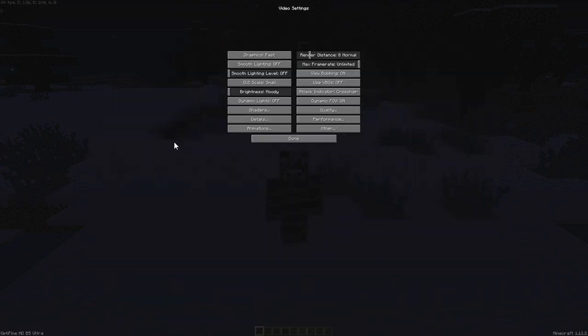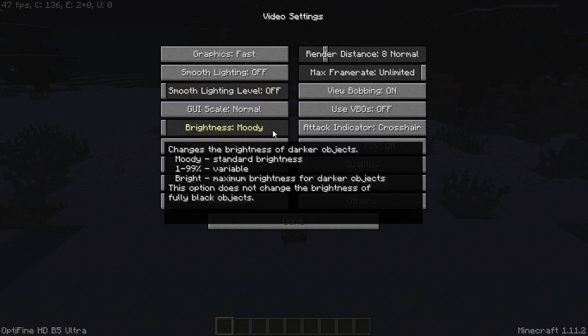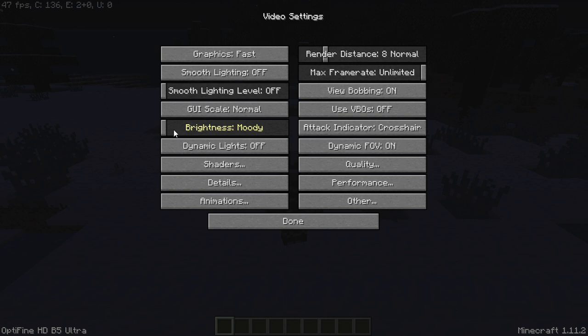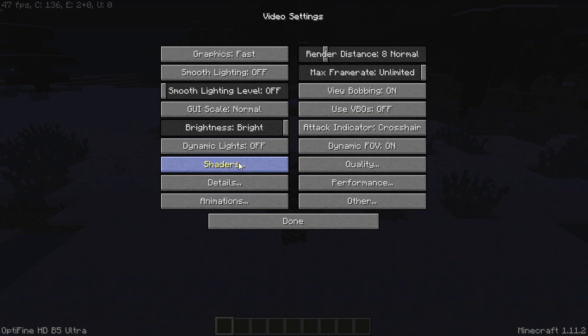Set GUI to Normal — that probably just got really small for you. Brightness, I think this doesn't really matter but I'm going to turn it up all the way. Dynamic Lights, off. And for Shaders, just keep that — don't put any shaders in.